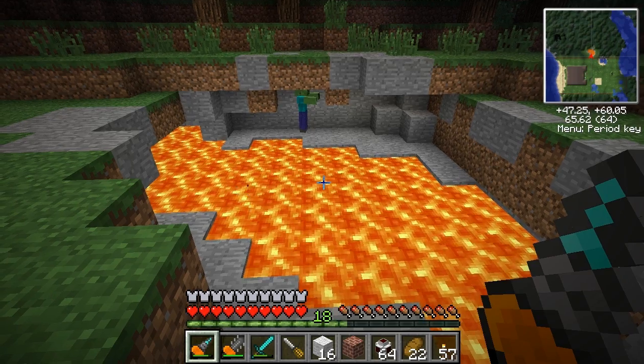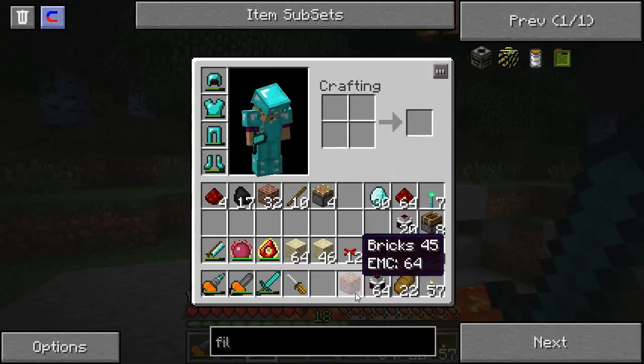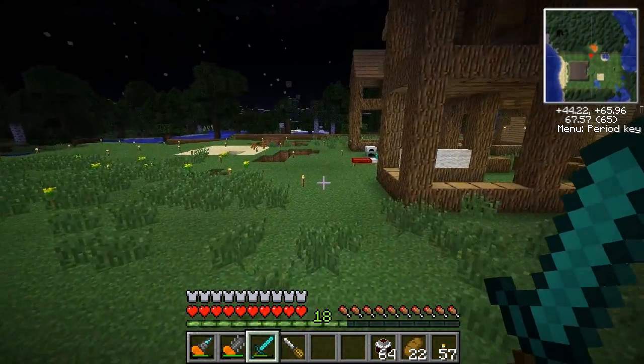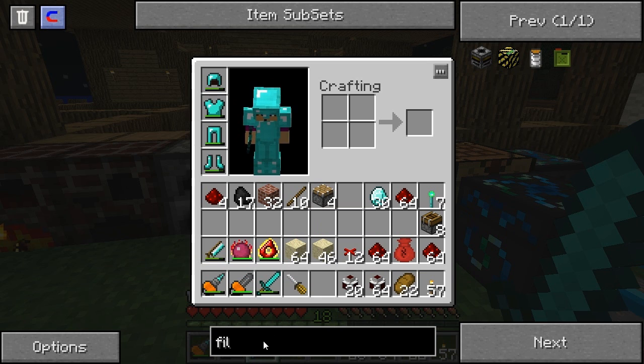Let's throw this away — I don't really want all that. That is my little gathering of items — 64, that should be enough. What we need to do is make redstone pipes or something — redstone pipes. I want to make redstone tubes because they're a lot better. Normal tubes — we need brass and glass.